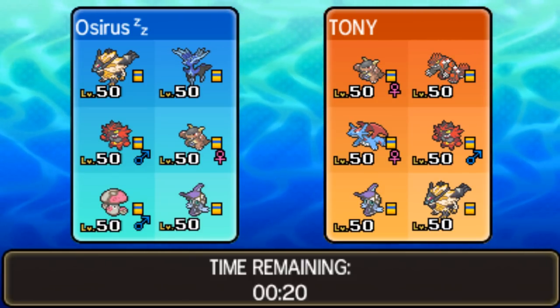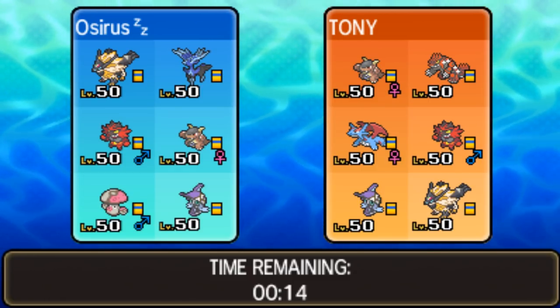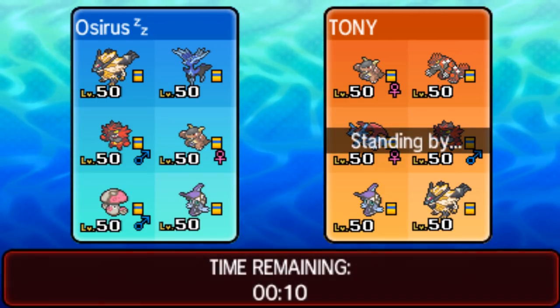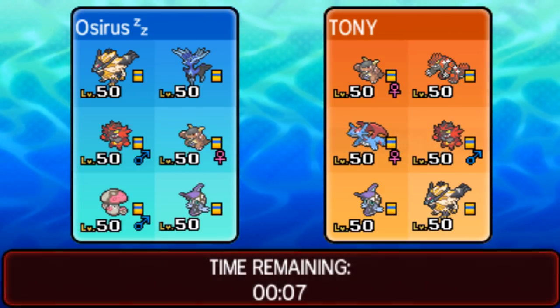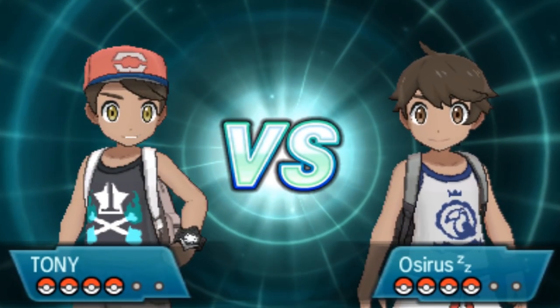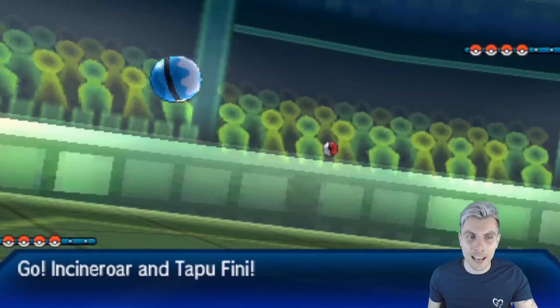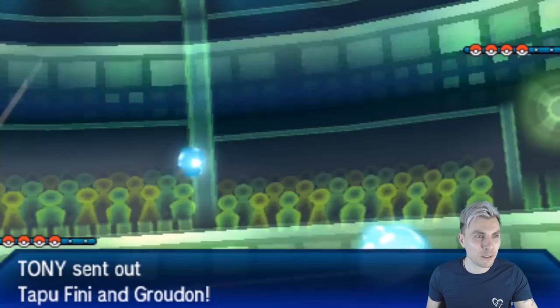We can't hit that Primal Groudon very hard, so we need to rely on other methods. I think I'm going to lead Incineroar and Tapu Fini, with Ultra Necrozma and Xerneas in the back. I do feel bad leaving Kangaskhan out, but I want that Intimidate and Fake Out support, which Incineroar really provides. It makes me question whether Kangaskhan is the right Mega for this team — we've got another week to find out.